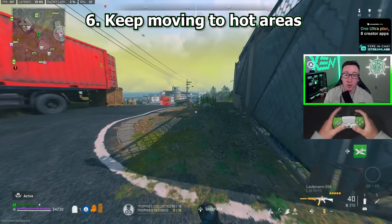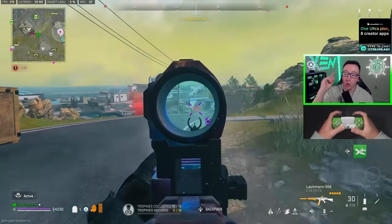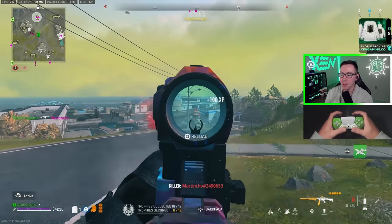Tip number six: you have to keep moving to the hot areas. I didn't hear anyone else around me at Power Plant, but I see a loadout coming down. There's a guy flying in and I'm hearing shots over here, so we are going. We have to keep the pace and keep going.